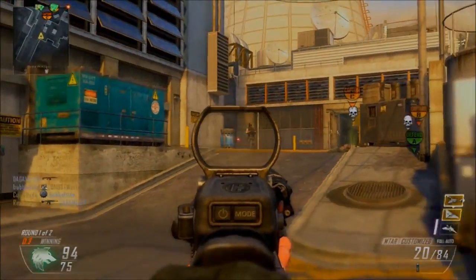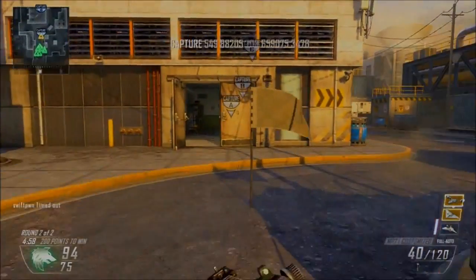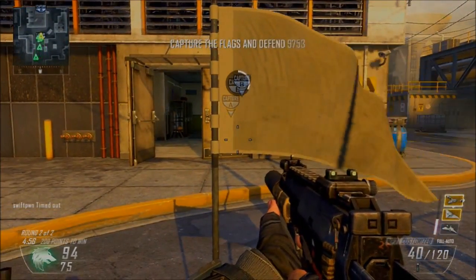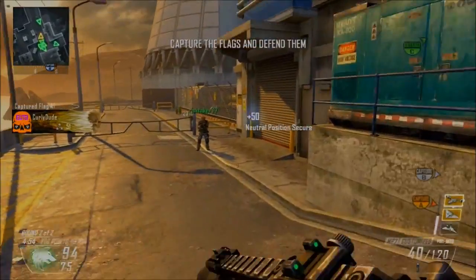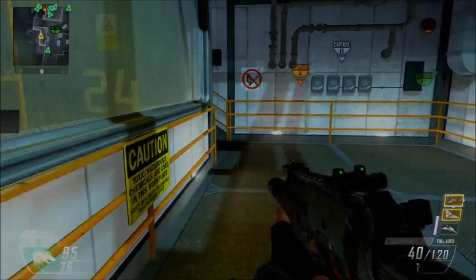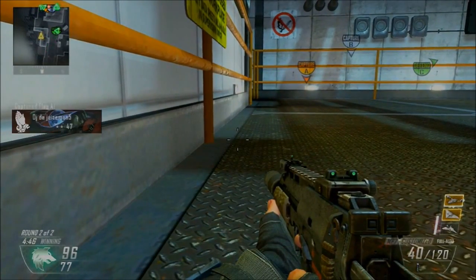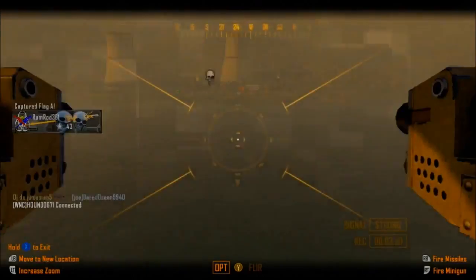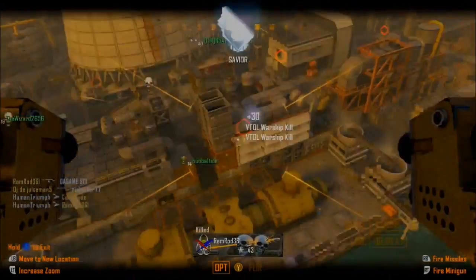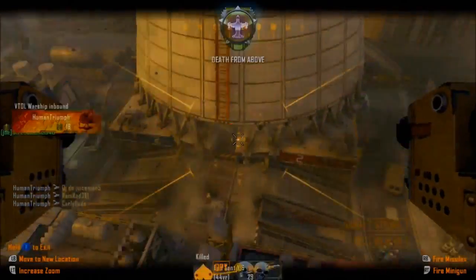The reason I use Engineer is because you can see shock charges, so you don't need Tag Mask, since you can always see them and shoot them. You also don't need Flak Jacket because you can see all the Bouncing Bettys and Claymores. Engineer almost acts as two perks because you don't need Tag Mask and you don't need Flak Jacket — so it's a really nice, definitely underrated perk to use.